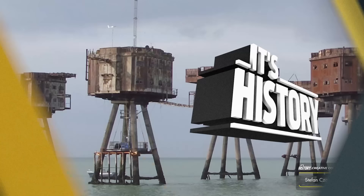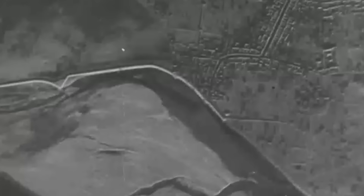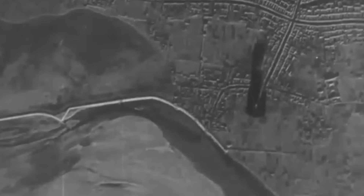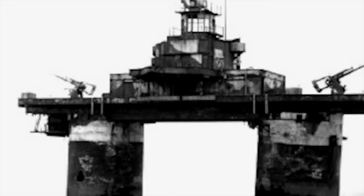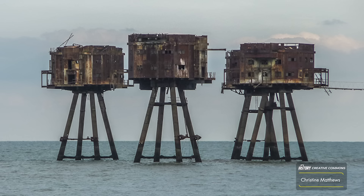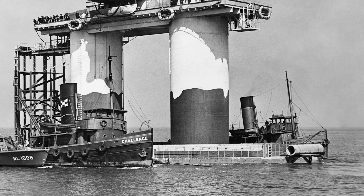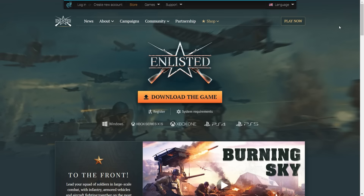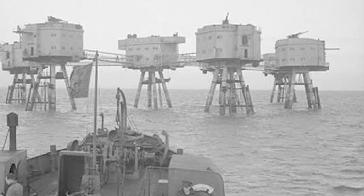The Maunsell Sea Forts were created to protect British civilians, industrial towns, and ports from German aerial bombing campaigns. Considering that the brave crews stationed on these forts shot down dozens of German rockets and bombers while preventing other attacks, most would agree the forts accomplished their mission. While some forts succumbed to the elements, others were blown up by the military, many became pirate radio stations, and one even became an independent nation. It's safe to say the story of the Maunsell Sea Forts is one that should never be forgotten.